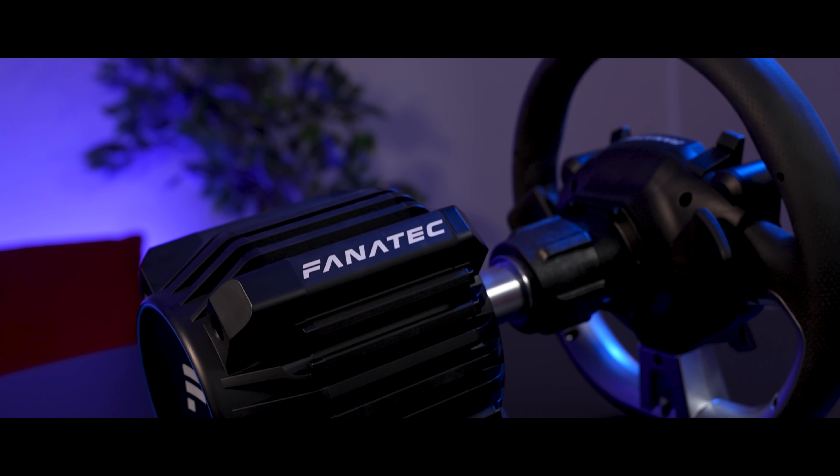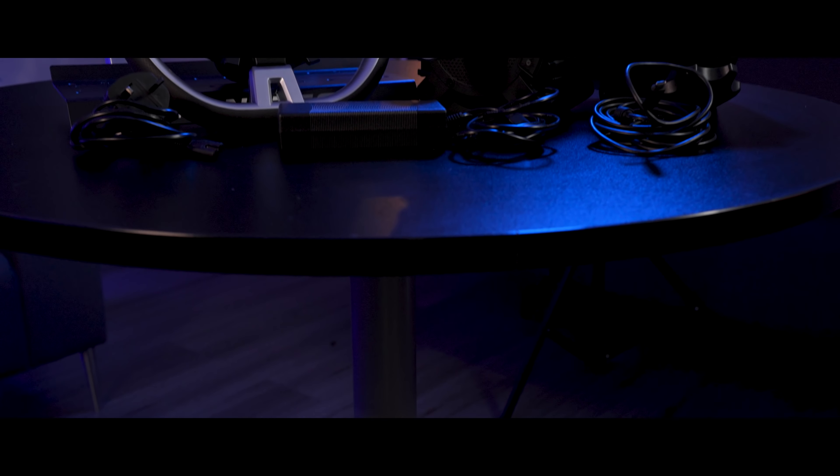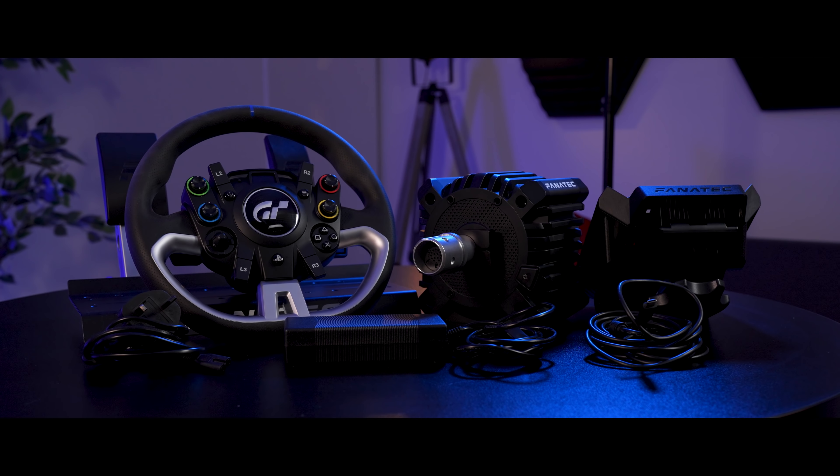The first thing about this that sets it apart is the fact it comes, by default, as a bundle. You get the DD Pro wheelbase itself, the Gran Turismo wheel, a CSL pedal set without the clutch, and the DD desk mount. So unlike picking up the CSL DD and needing to shop around for compatible products, you get the whole thing in one go from the get-go.